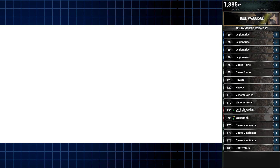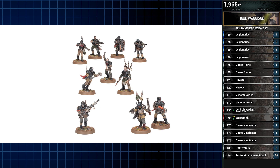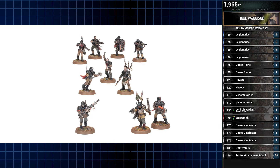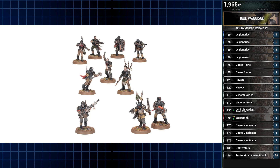Last, and most certainly least, is a Traitor Guardsman unit. They are here to stubbornly sit on your home-field objective, bugger off on some side quest, or be thrown to their death to slow down a green tide. They are just mere mortals after all.